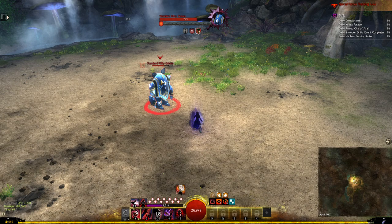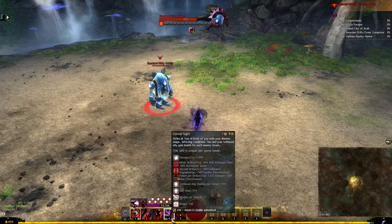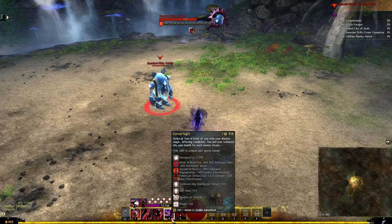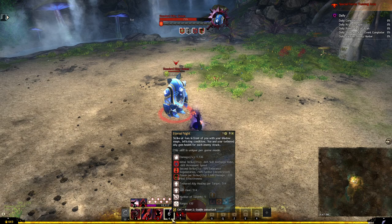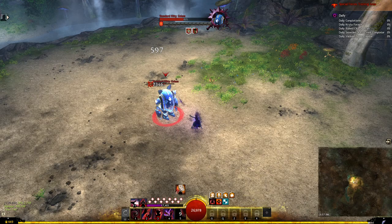The three skill is a leap finisher that fears enemies on impact and gives barrier to yourself with an amount depending on how many targets you hit. The four skill, eternal night, is a short range double hit in front of you that gives poison and chill on the first strike and weakness and poison on the second, also healing yourself and the tether if it lands. The five skill prepares an attack that stuns nearby enemies after a few seconds and creates a blast finisher, granting you and your tether stability if you are still in shroud when the attack finishes.